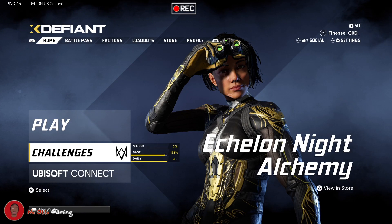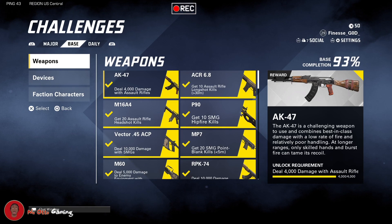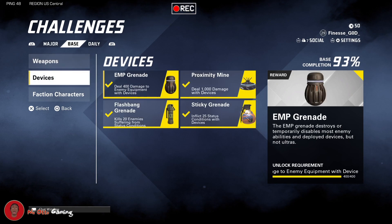So today we're gonna talk about unlocking all the devices. To see what you have to do, you have to go to Challenges, then go over to Base, then to Devices, and then you'll see what you need to do to unlock them.